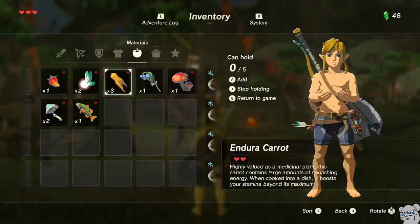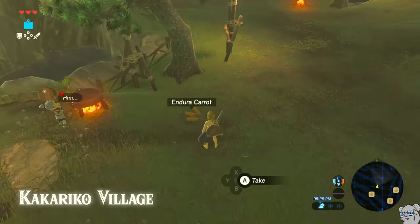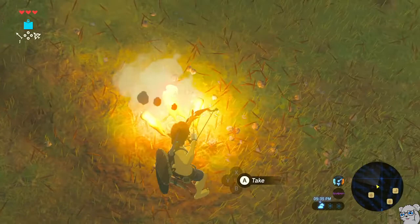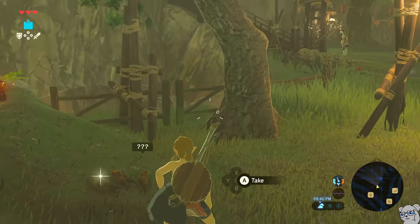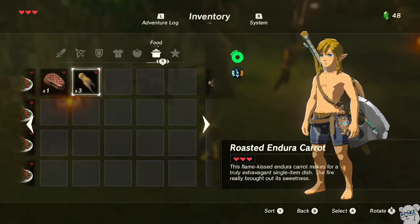Just a little optimization: instead of running over to the campfire and tossing the Endura Carrots down, if you just light an arrow on fire you can light them on fire that way. Then we shoot the arrow away because we want actually zero arrows in this slot. So now we have three Roasted Endura Carrots. Before I cook the meal though, I want to delete this arrow slot and get rid of the Hylian Hood.